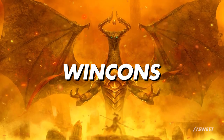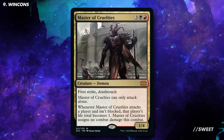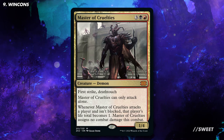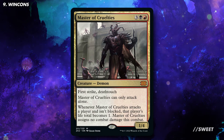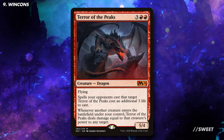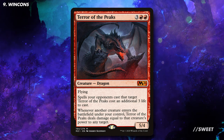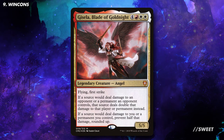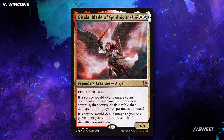Moving over to our win cons, we have some truly awesome creatures that we can cheat into play with Kalia. First up is Master of Cruelties which, when it attacks and isn't blocked, puts a player's life total to one. The normal downside that it can only attack alone doesn't mean anything in this deck, as we can put it into play tapped and attacking with Kalia so it can get in with the rest of the team. Then we have Terror of the Peaks which deals damage to any target whenever a creature comes into play equal to that creature's power — with all the big things coming into play this should be throwing around a whole heap of damage. And nothing ends a game quite like Gisela, Blade of Goldnight, doubling all the damage we deal to our opponents while halving what they deal to us — this is a haymaker and a half.